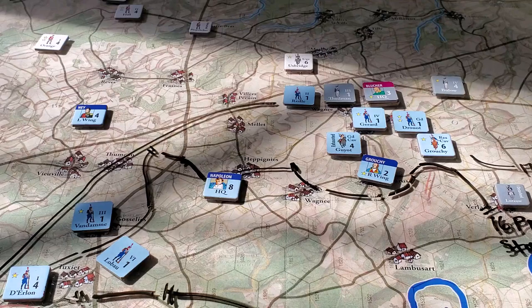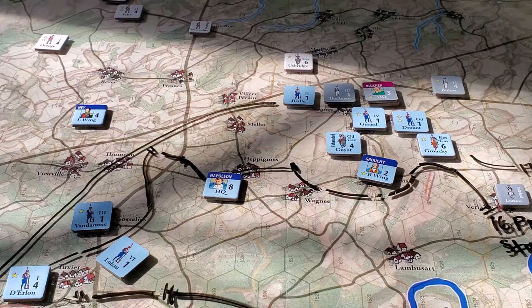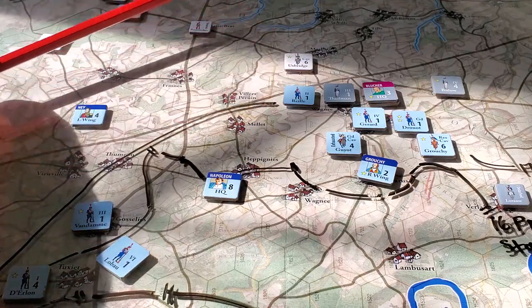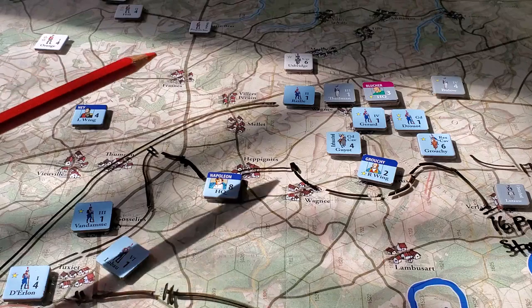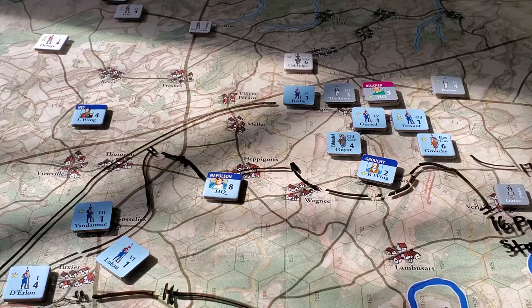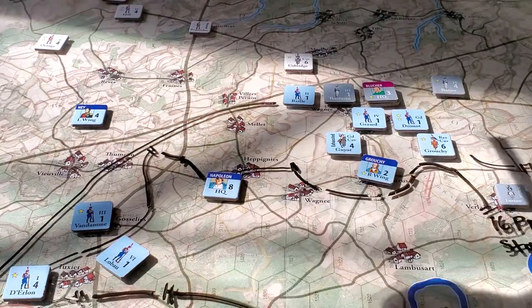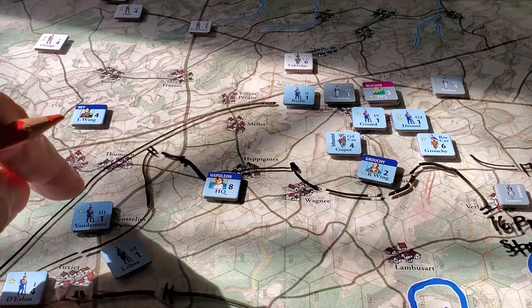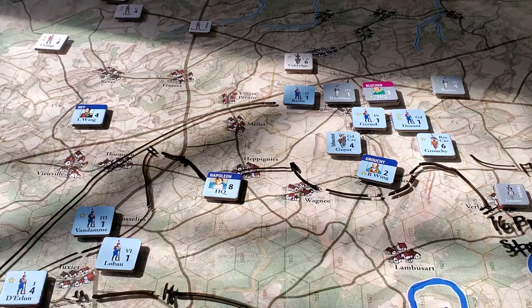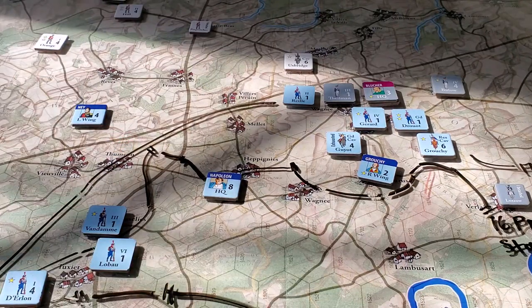The coalition decided to halt and end their movement, with Wellington leaving his units back in place to see what evolved with the Prussian conflict around Ligny. We then rolled the die to determine the remaining number of moves available for the French player, and had just enough to get a couple of units in place just north of the Sambre River to attack Ziethen, who was in this village.